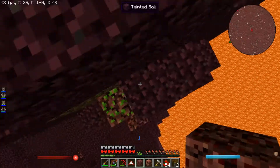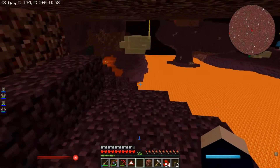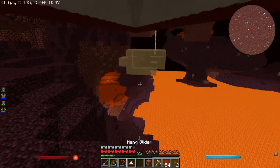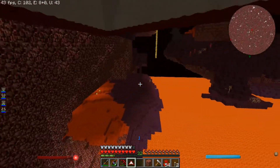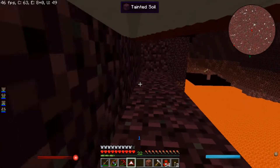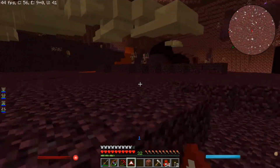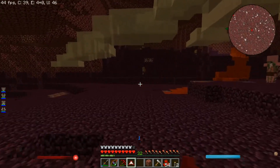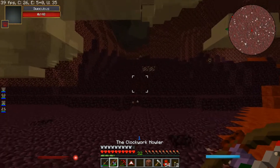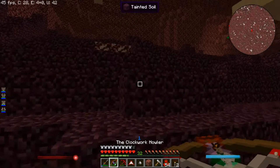I can get some of the tainted stuff — more of that. Ignatius — I think I can make falcarite out of that. I just don't really like it, to be honest. There's more of the other stuff up there.